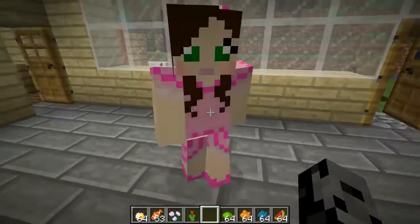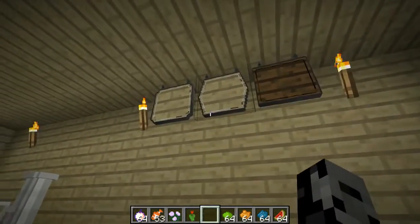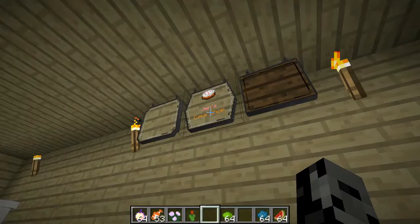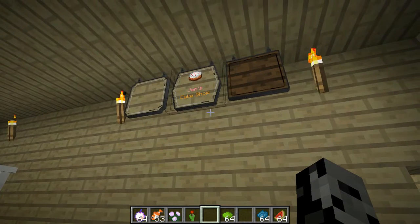Maybe someday we can have one - we'll just go in the middle of the woods and make it a street. So these signs up here are actually better, Jen. I'm going to right-click this. So I want a cake on it. What do you want it to say? Jen's Cake Shop. I need two colors. Go with pink and orange. Look, the cake is there. Do you love that? I love it so much.